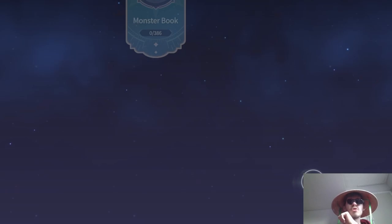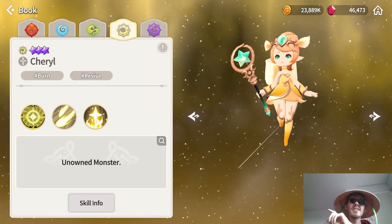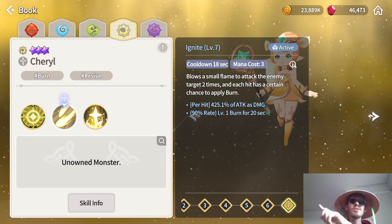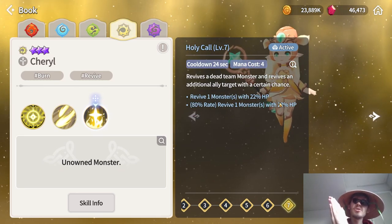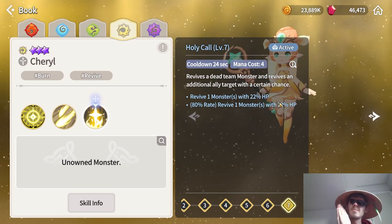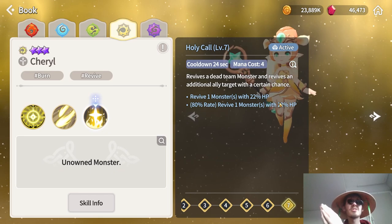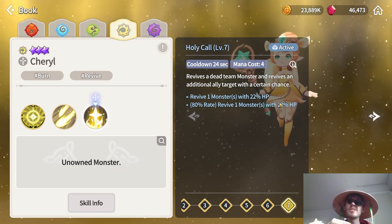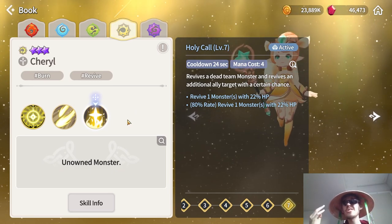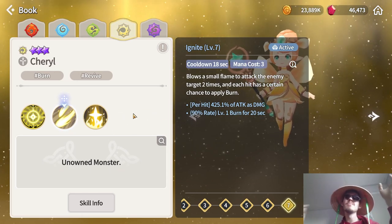The Light Pixie does something very similar but is more of a safer option. Her second skill is identical — she also burns — but for the third skill she revives a unit with 22% HP and has a very high chance to revive a second unit. In beginner runs of the Seal dungeon, units will die because if you take too long the boss starts hitting very hard. Instead of needing a dedicated reviver, she acts as a reviver that also applies DOTs, allowing more lenient team building.